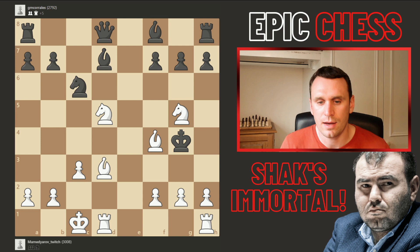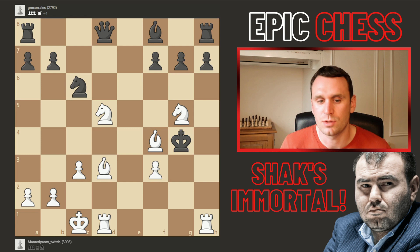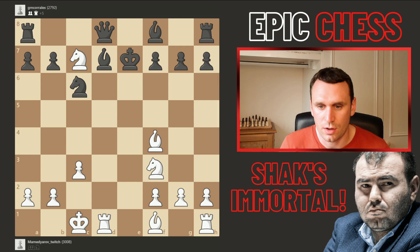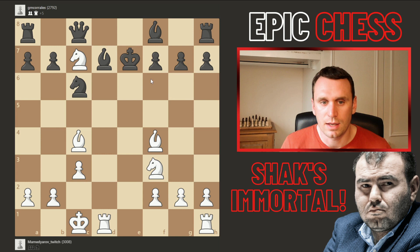If the king had wandered to e6, it gets hunted mercilessly — check, king to f5, the bishop joins, pawn h3, king h5, all leading to forced checkmate. But the king stepped back to e8. The check again, king e7 — this windmill — and now bishop c4 from Shaq, clearing the rook to join down the e-file. Queen c8 was played giving the king some room, but this is a blunder. When the rook hits the file and the king steps back, you still get hunted by the minor pieces.